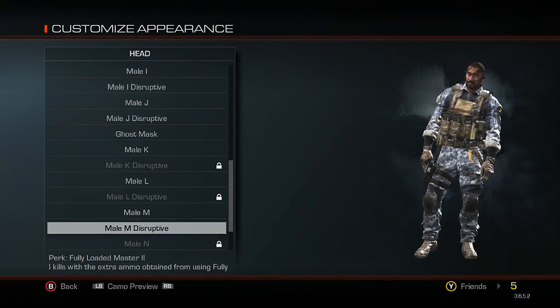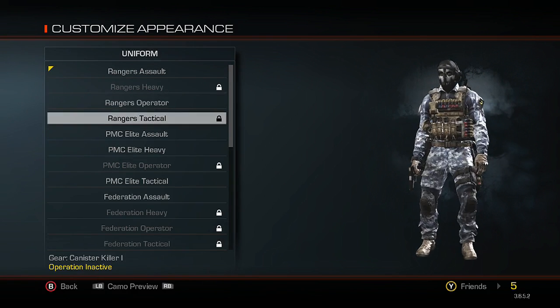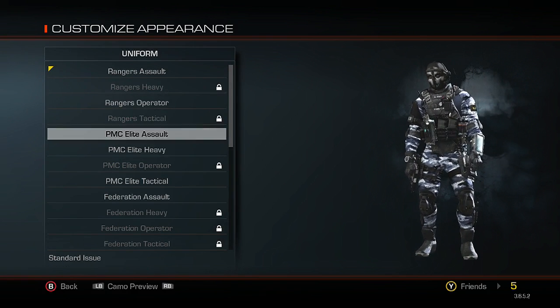You can now actually customize the look of your character — you can add patches, you can have your clan tag, so all of that is cool.